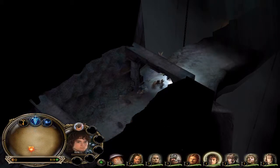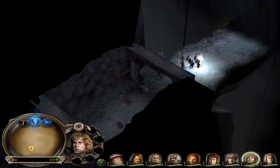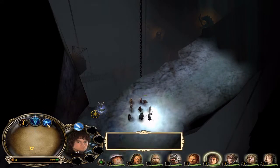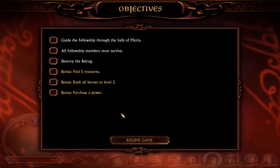I'm going to try to play safe, because I'm a guy that plays safe and doesn't want any of these characters to die. So objectives are: guide the fellowship, all fellowship members must survive, destroy the ballroom.